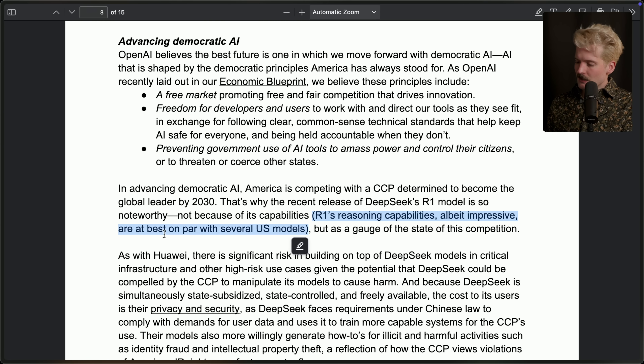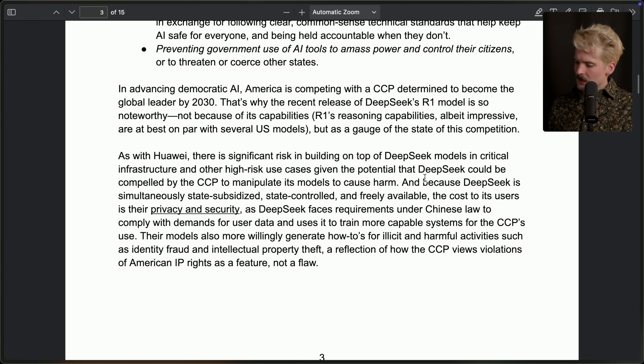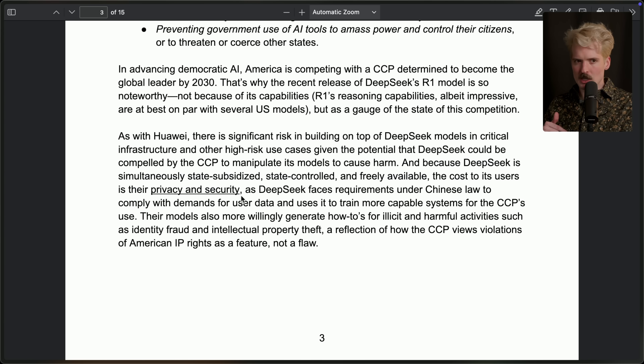Not because of their capabilities — R1's reasoning capability, albeit impressive, is at best on par with several U.S. models, only because you put out O3 Mini. Because DeepSeek is simultaneously state-subsidized, state-controlled, and freely available, the cost to its users is their privacy and security. This is what I was looking for — absolute bullshit. When I'm running a model on my own machines and infrastructure, my privacy and security are not being compromised, unlike they are with OpenAI. When I use OpenAI stuff, it has to run on their infrastructure. You cannot run OpenAI stuff in a way that doesn't inherently put your privacy and security at risk. This is absolute bullshit.